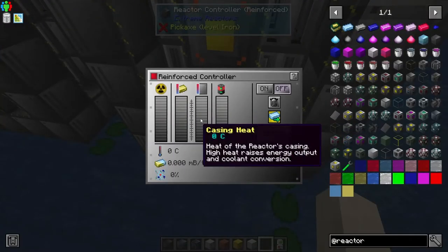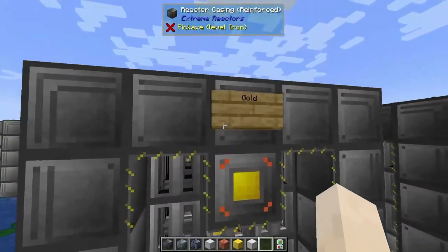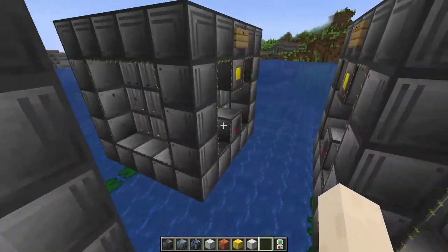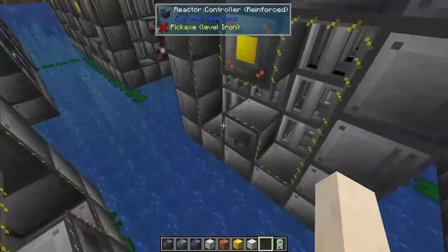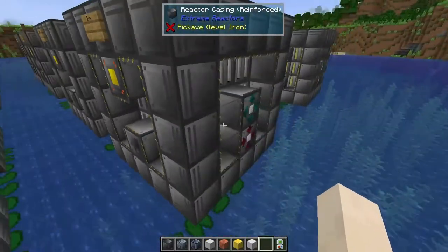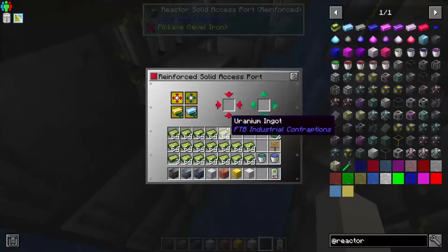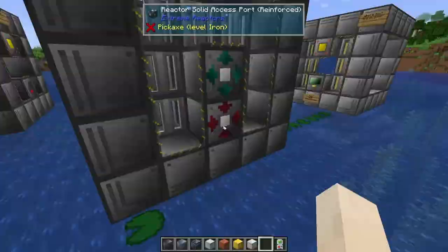Iron is a valid coolant, gold is a valid coolant, copper is as well, tin is valid, lead is valid, and silver is valid. This is great! Now I need to load these reactors up with fuel real quick so I can turn them on and see what the difference is.